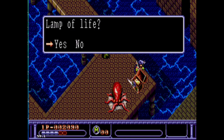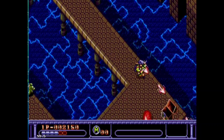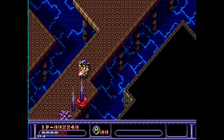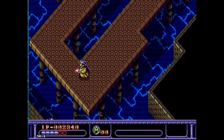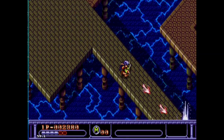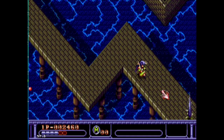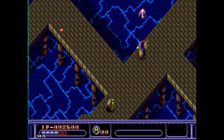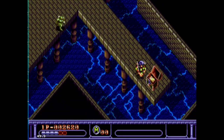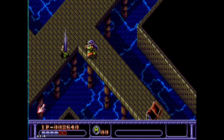Lamp of life is useful — it lets you restore your health completely if you don't have anything that can heal you. Now I've got the bridge key.